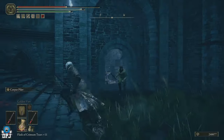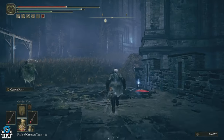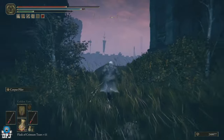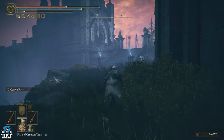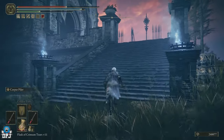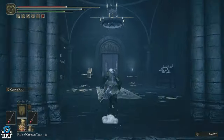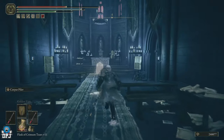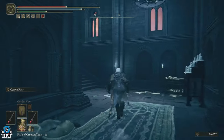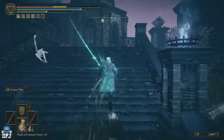Now run up here past these enemies shooting arrows at you as quick as you can. At the top, take a right and come this way. Up here when you first arrive there will be an enemy that is summoned in — you can run straight past, you don't have to take him out. Come down this corridor and up these stairs to your left.